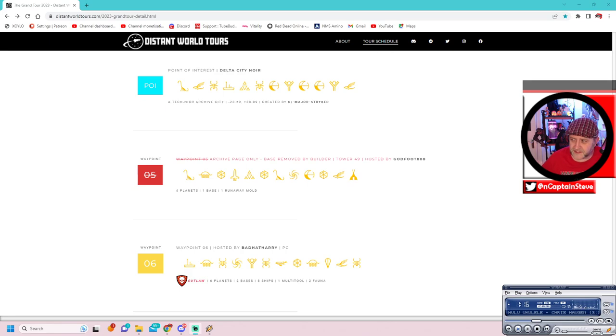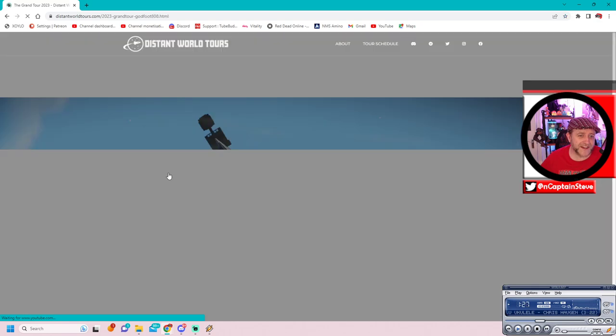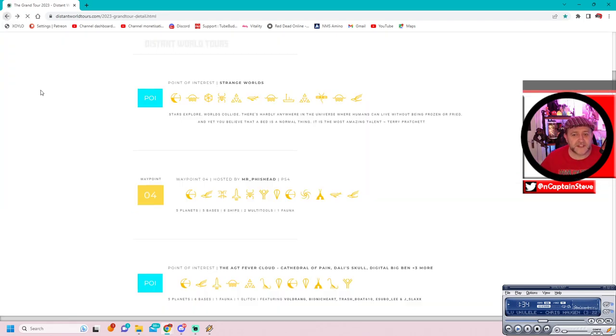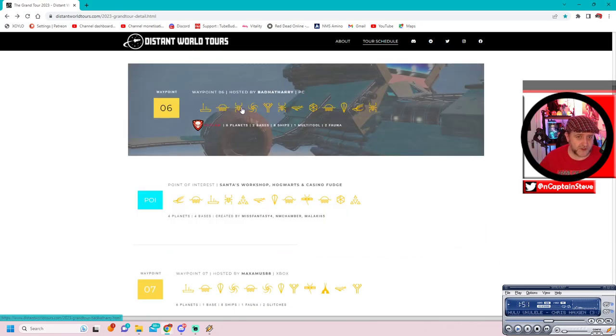Inside the viewer verse - heck yes! So we went to Waypoint 5 a little while ago, hosted by godfoot808. When you click it now you can see it's already red and added to the archive. It says 'waypoint closed - the builder has removed this base, the page serves as archive only.' I've had a lot of people in the comments saying maybe the base is there Captain Steve, but the case is now closed - the base has been removed.